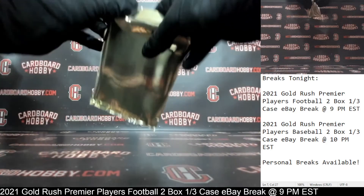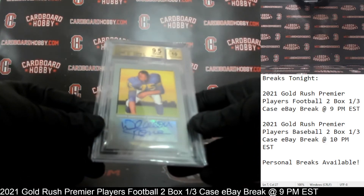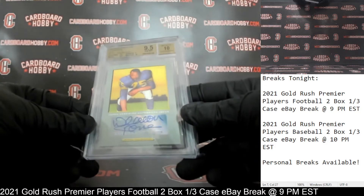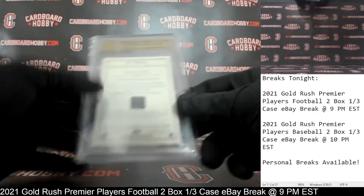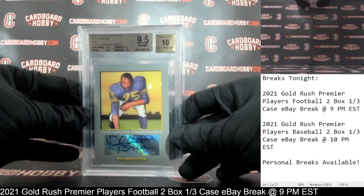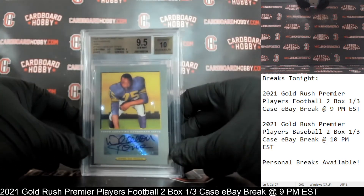Hit number two, box two. We've got a 2005 Topps Turkey Red Autographs, Deacon Jones, 9.5 Gem Mint, and a 10 on the auto. Beautiful looking card. Deacon Jones autograph for the Los Angeles Rams. That's a really nice card. Rams owned by Orange Moogs, congrats. Very nice. Subgrades: 9.5, 9.5, 9.5, and 10 on the auto.